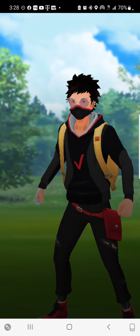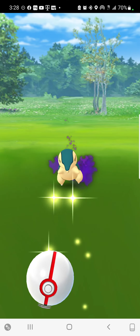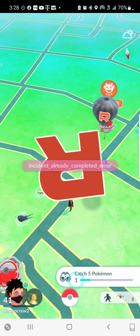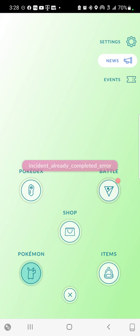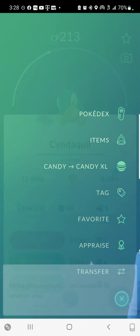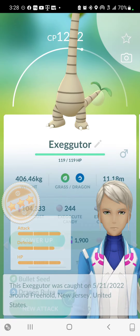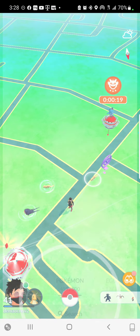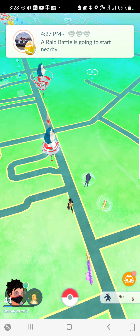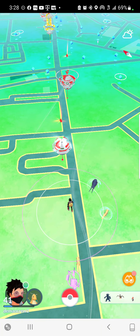Alright, let's see — shiny? Nope. We got a Cubone at 213 CP. I took the IVs on this one — okay, first one done. How was your community day? Did you guys get shinies? Did you get 100% IVs?